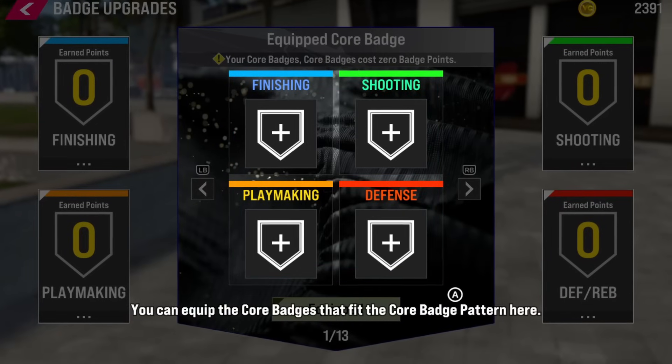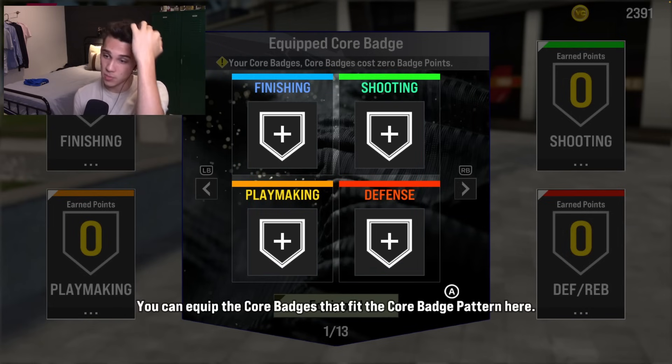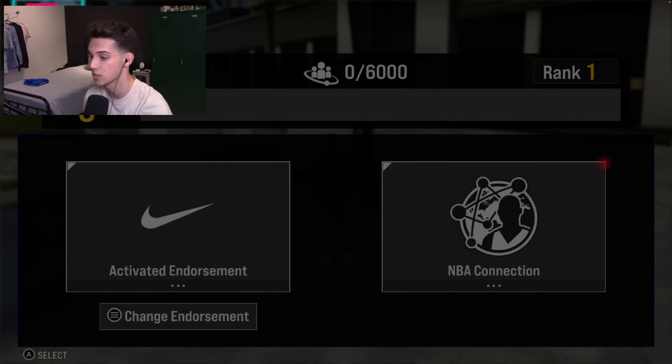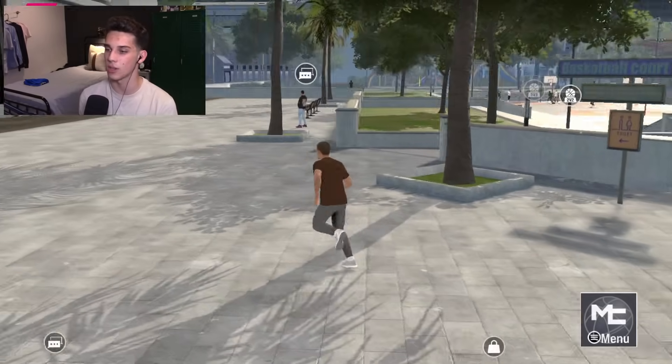This is another new thing they added this year: Core Badges. Your core badges cost zero badge points. The badge overview is looking different, which I love — I love when they change up the UI and how things look. We also got fans, NBA connections, and endorsements. Let's go run a 3v3 court real quick to show you what that's about.